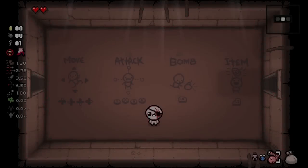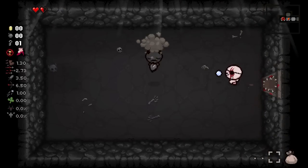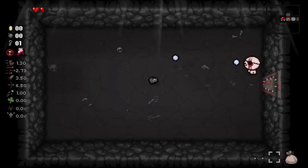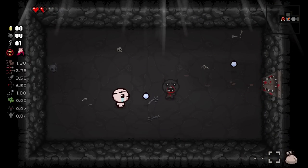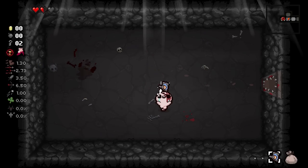There's one major strategy in this run. This challenge's whole theme is that you get temporary items. Every room drops an extra item card for you, and when you pop that card, you get the item for the remainder of that room. Once you leave that room, however, the item and the card both go away.